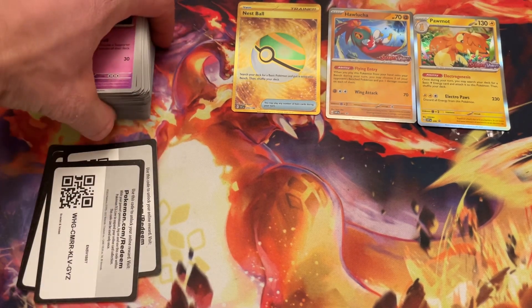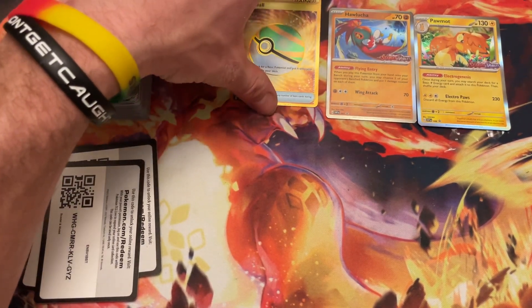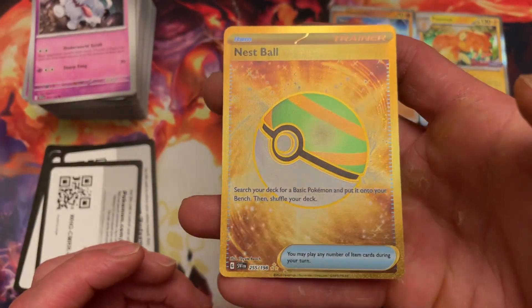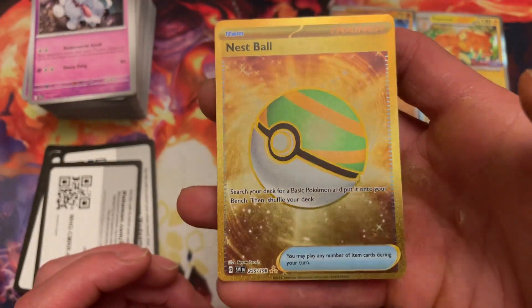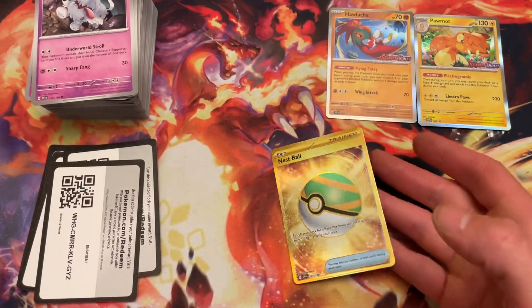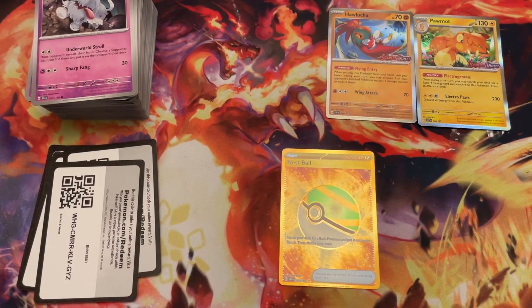Well, that was a quick, easy opening, guys. Comment down below if you liked it. Is it worth it? That was our one big pull — we got a three-star, gold-star, secret rare Nest Ball. Pretty dope. Thanks for watching, hope you enjoyed. I'll be posting more stuff soon — I just got some Brilliant Stars booster boxes, we're going to crack them open. Tune in and subscribe, make sure you like this video, comment down below. Everything helps. Thanks!